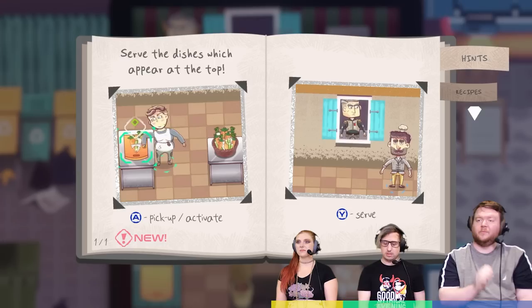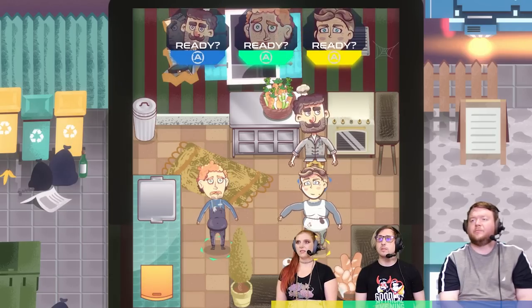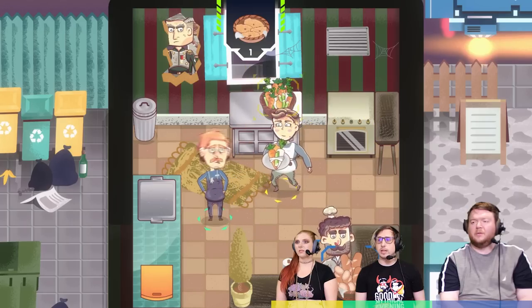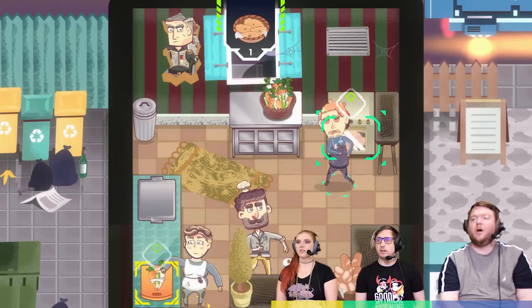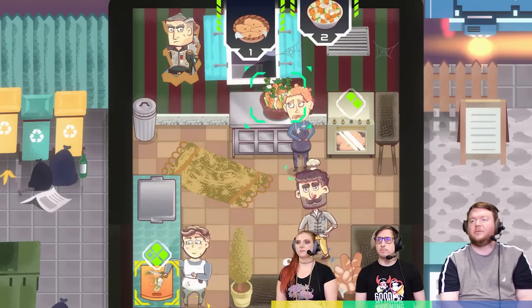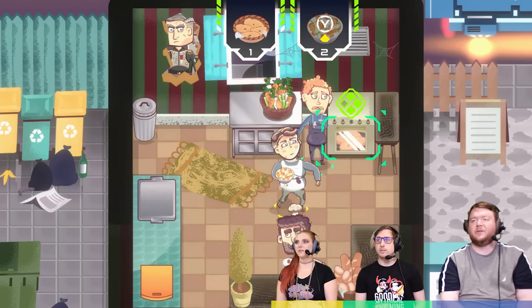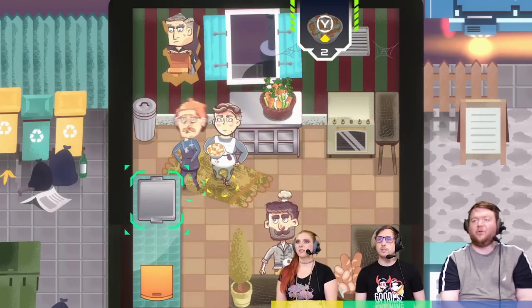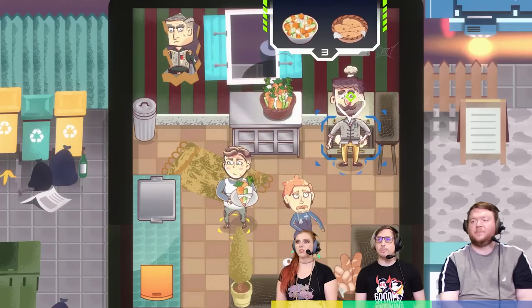Serve the dishes which appear at the top. Pick up is A. Okay. Ready. Let me chop. How do I chop? We got to mix bread. Oh, I got to go to the chopping thing? How do I chop? I got this with A. Do I got it? This is the chop? Oh, it's just a whole loaf that we chop up and we put it in the oven. That's all we do. So I'm cooking it. I made a salad. You made a salad as well. Let's serve the bread first.